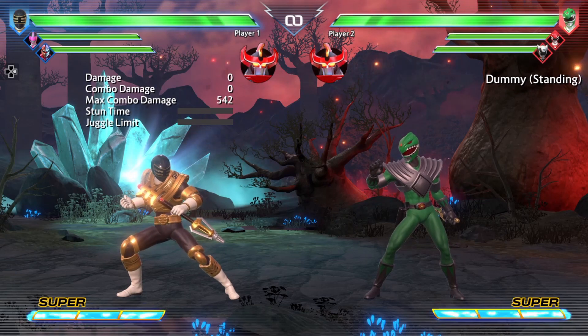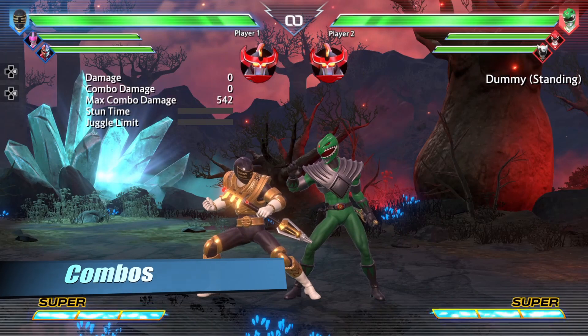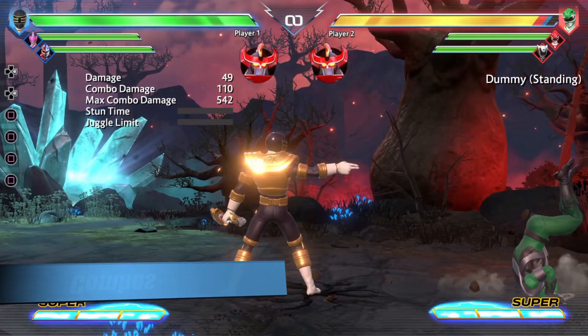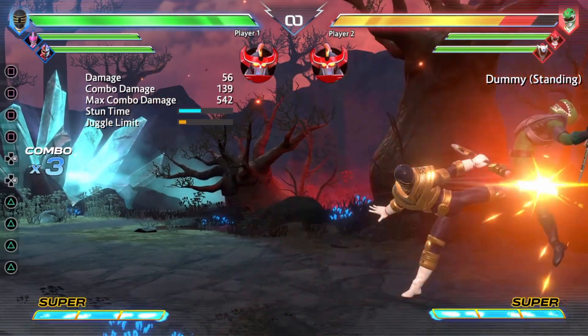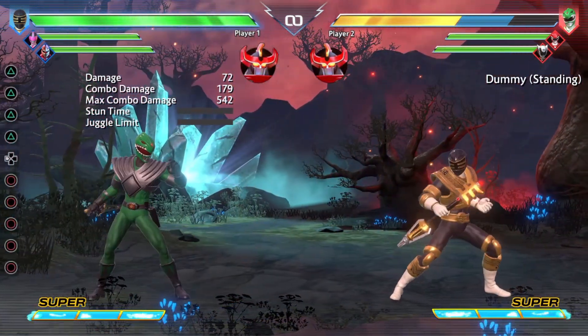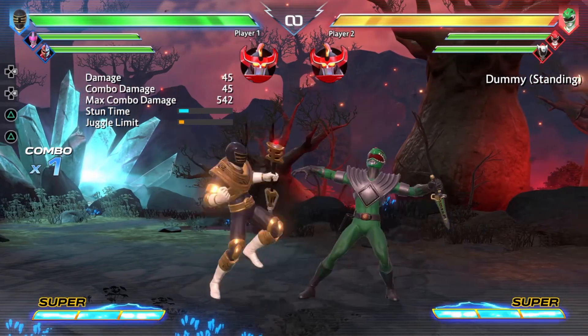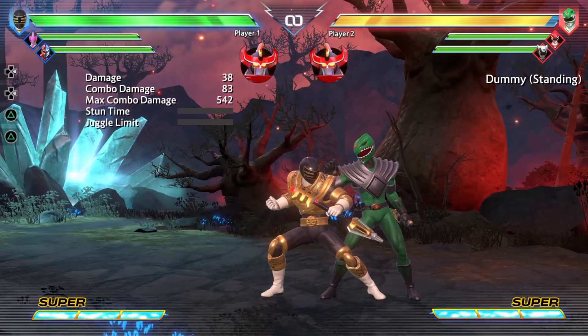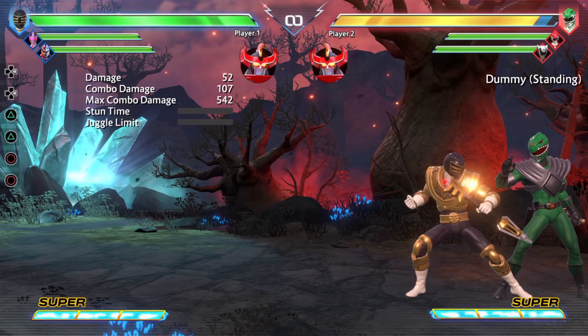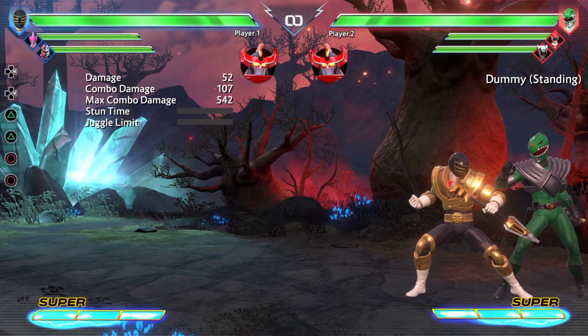Now that we're done with special moves, let's start talking about combos. Starting with auto-combos: Light, Medium, and Hard. The medium auto-combo — more importantly the two hits — and the hard auto-combo's two hits are pretty important for doing most, if not all, of Zeo Gold's combos.